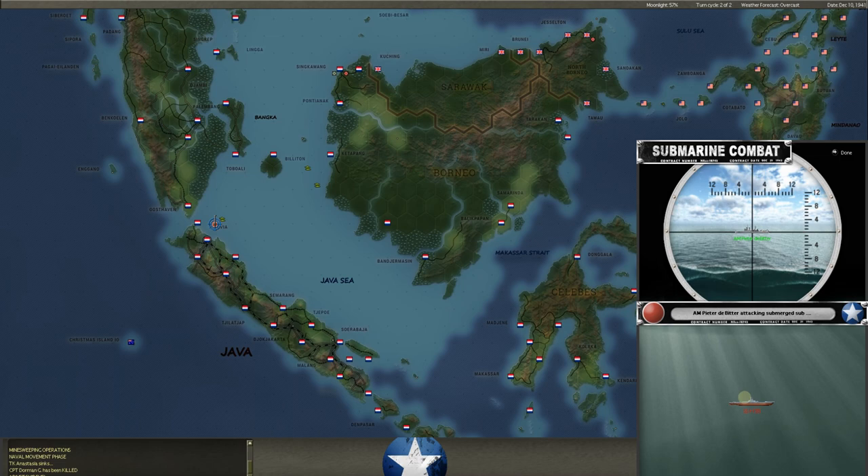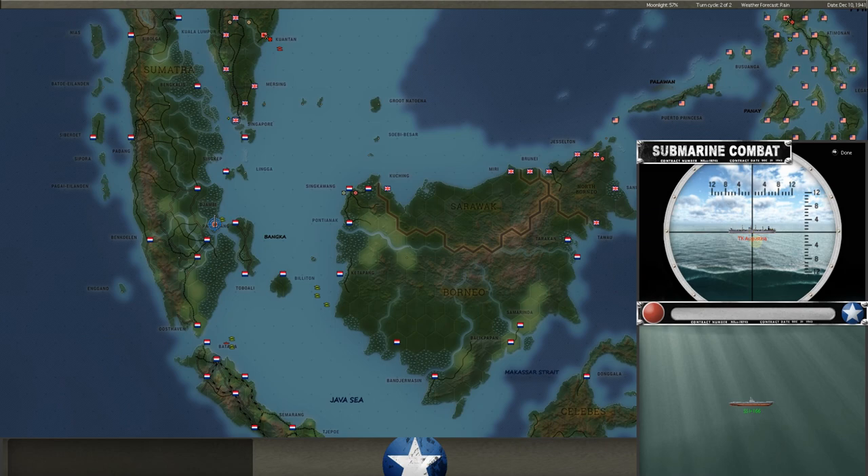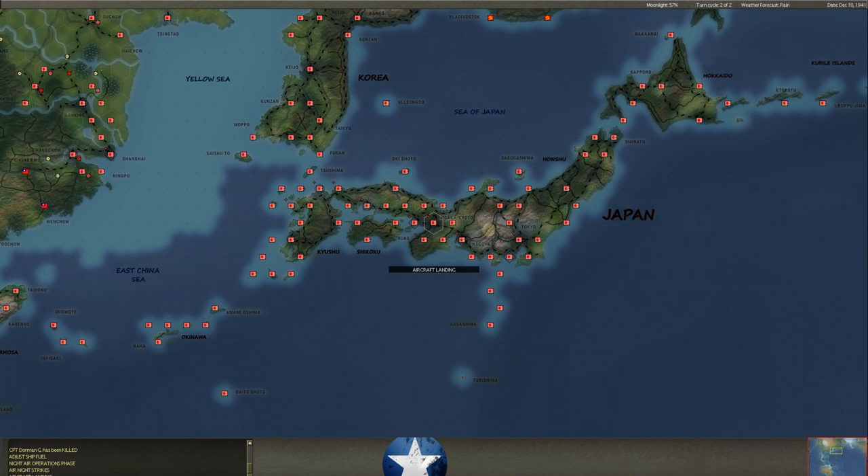Sub attack — this is an AM minesweeper, the Pieter de Bitter. We tried to find him and he tried to find us. Now we have the tanker Augustana — the torpedo missed, so maybe the Augustana can get out of here. We've lost two tankers and I think two transports — those are the headliners we've lost.